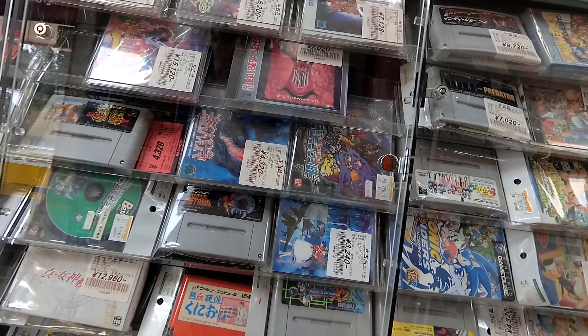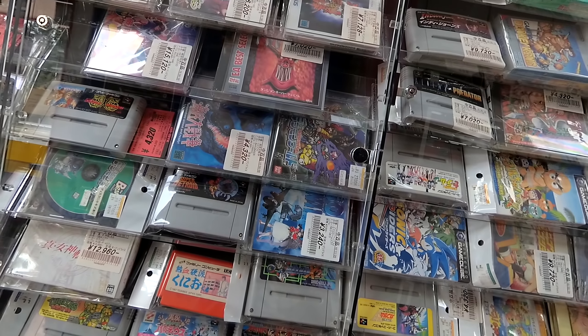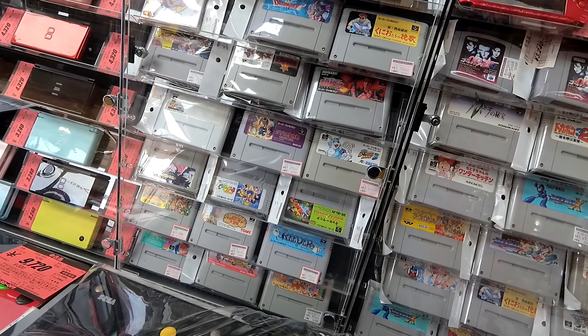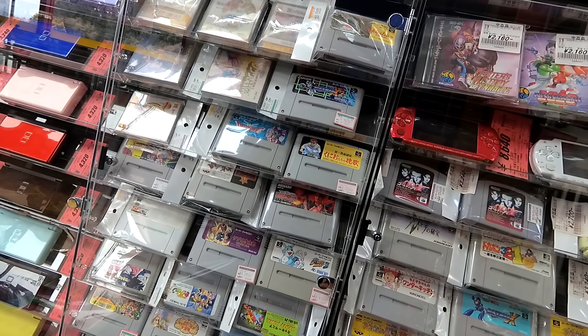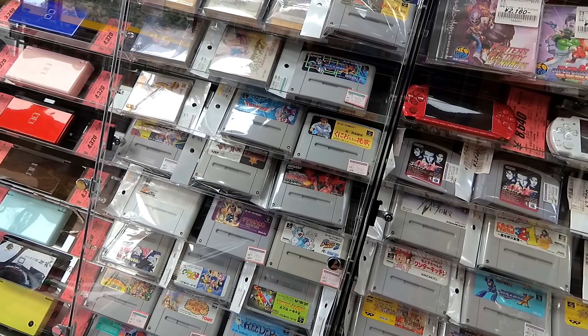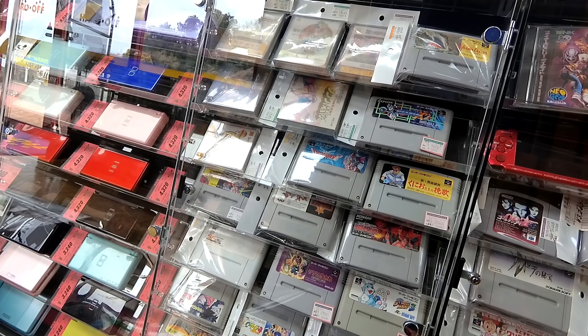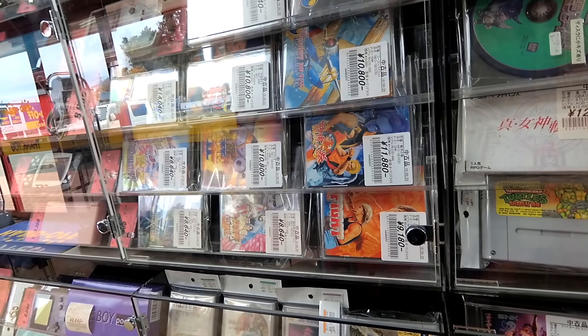What else have we got? Do you still have that old Hagane box? Yeah. Nothing that I know of from Super Famicom. There's Contra 3. Mega Man X2 for $15. Septentrion for $70 loose.